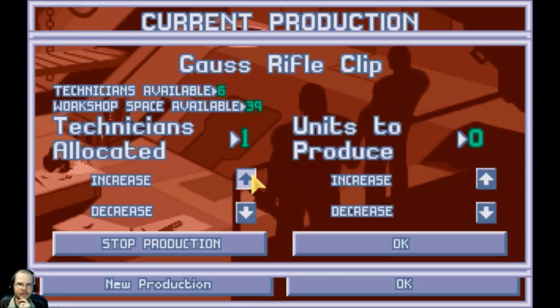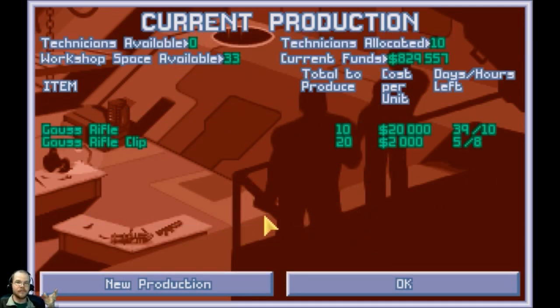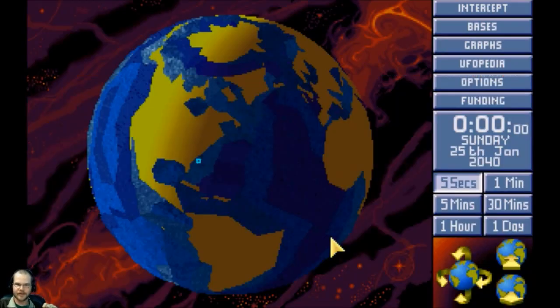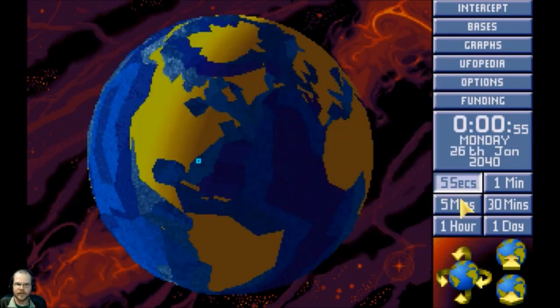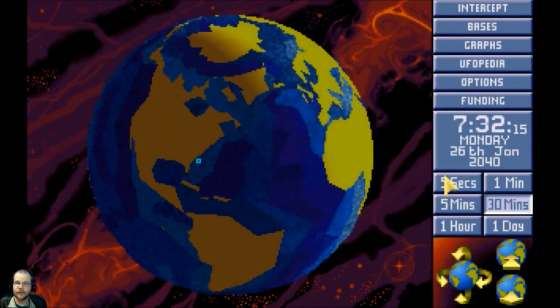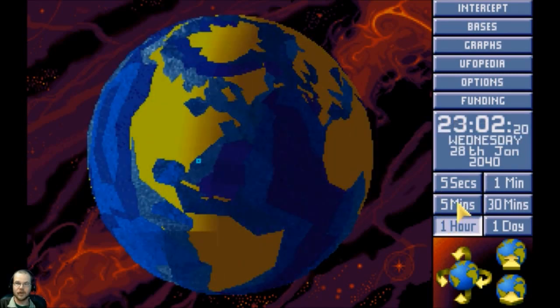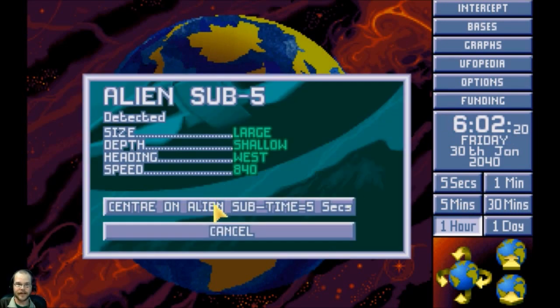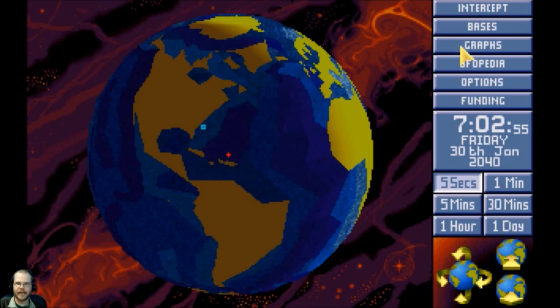I'm kind of nervous that I'm going to get a terror site before long. Terror sites are the most enjoyable thing for me on this version of XCOM — they are also super dirty and very hard. I want to make sure I get at least some better weapons before that happens. I have all large — I can't take a large terror site, there's no way I can handle that.